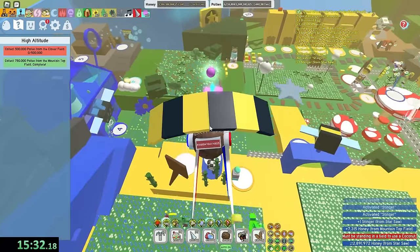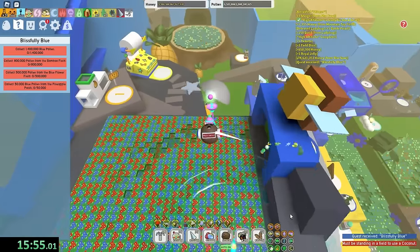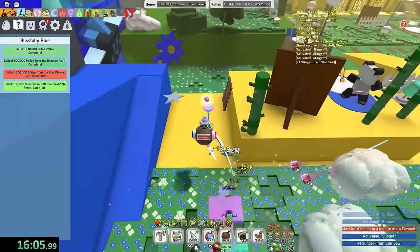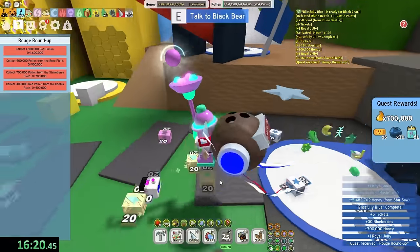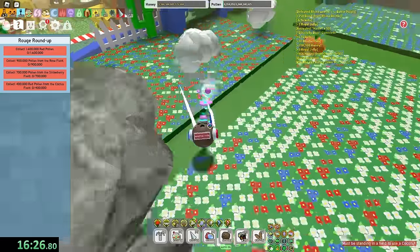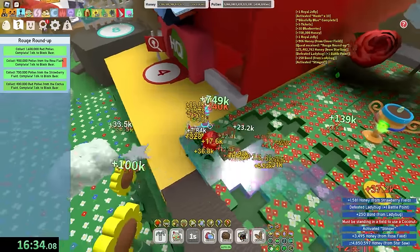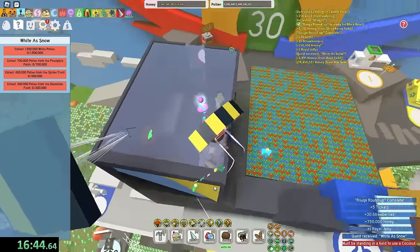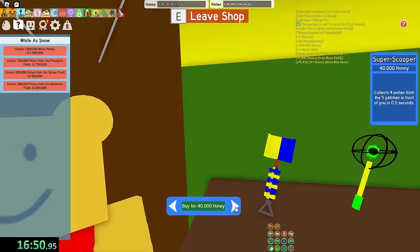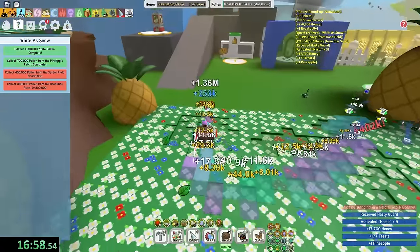I'm wondering how far along Mikey is. Blue pollen, bamboo, blue flower, pineapple — I think I can do these in order. Next time I visit pineapple, I gotta remember to buy the Hasty Guard because it gives me haste — the Hasty Guard is actually so OP for this. I finally got to pineapple, let's run into this shop. Here it is — times 1.1 player move speed. That is gonna make such a difference. I'm like Usain Bolt right now.